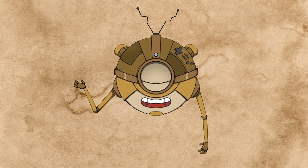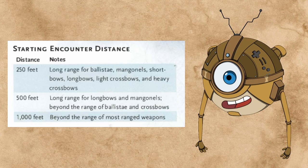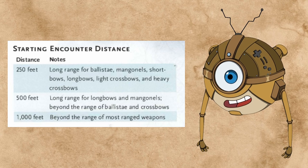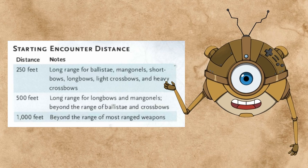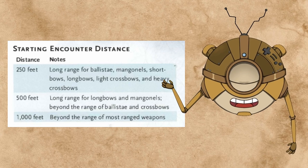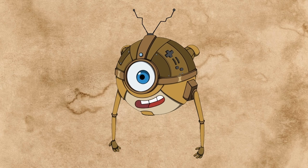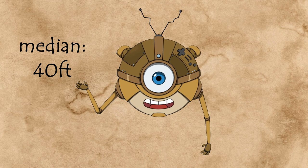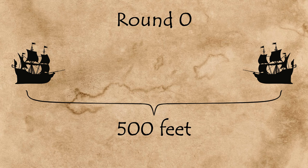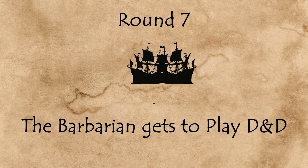What does a typical Spelljammer battle look like? Let's run an example. According to the book itself, you roll initiative when the enemy Spelljammer gets within 250, 500, or 1000 feet. Let's take the middle value, 500 feet, since it's presented as the average case. Then every round, the captain or whoever is attuned to the Spelljamming helm can move their ship anywhere from 25 to 75 feet depending on how fast their ship is. Let's take the most common speed, which is 40 feet. Assuming the ships are flying towards one another, it will take over 6 rounds of combat before the ships get within boarding range.